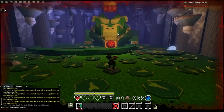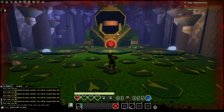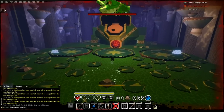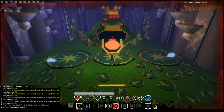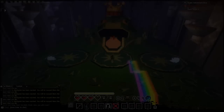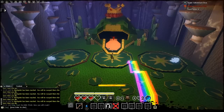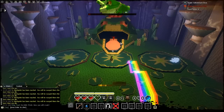Once you do that, go ahead and grab that shard and sit back and wait for him to do his tongue attack. When he does his tongue attack, go ahead and throw the shard at him. After that, you'll be able to do a lot more damage than you would normally. After killing the toad, you should get your Miner and Illusion achievement as well as your Baby's First Super Adventure achievement.